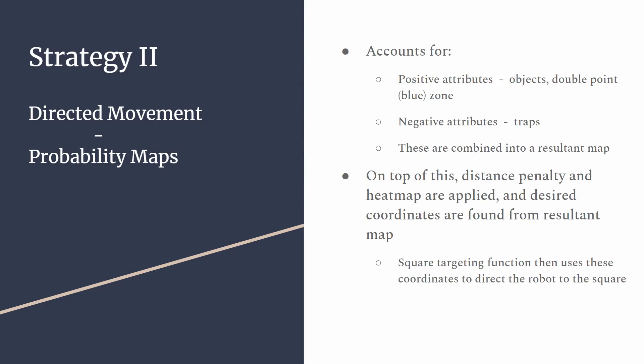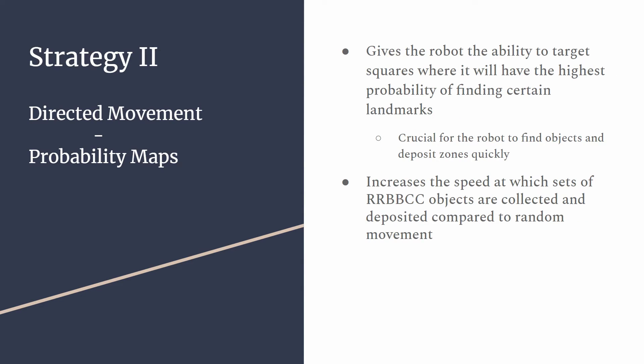The second part involves deriving the set of coordinates with probability maps. They account for various attributes of the map like objects and traps. Before the desired coordinates are found from this, a distance penalty and a heatmap penalty are applied as optimisations. The maps give the robot the ability to target squares where it will have the highest probability of finding certain landmarks, which is crucial for the robot to find objects and the deposit zones quickly. This greatly increases the speed at which a set of RRBBCC can be collected and deposited, compared to random movement.